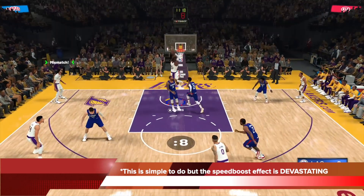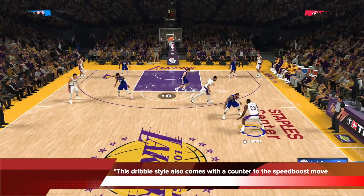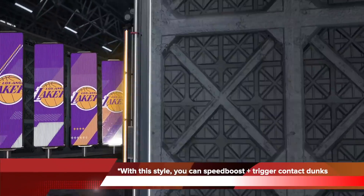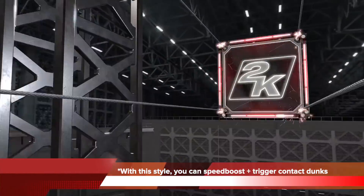It is essentially unstoppable if you get the right angle and right trigger. This dribble style also comes with a counter to the speed boost move, as you just saw. With this style you can speed boost and trigger contact dunks all at the same time.